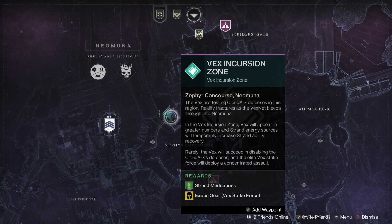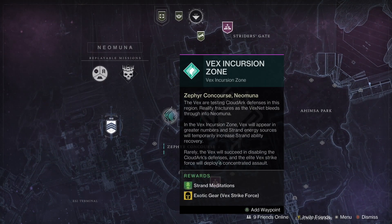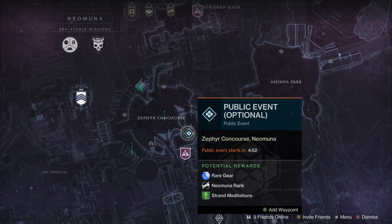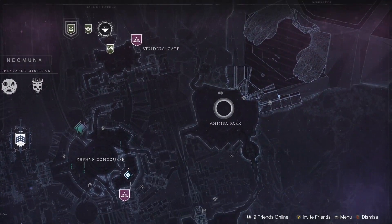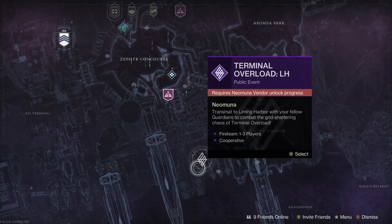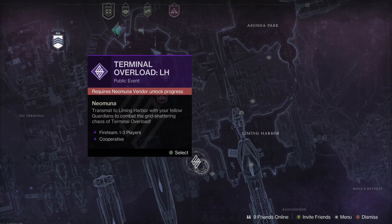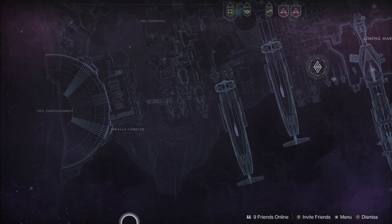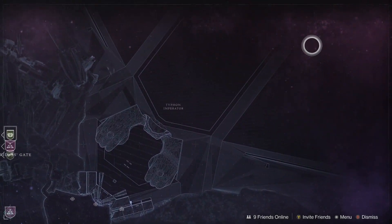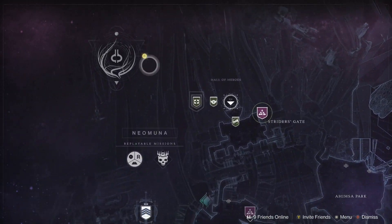There are rewards available including exotic gear and new Strand subclass-related items. There are also public events that anyone can freely explore, and another activity you have to unlock via the vendor. In general it's a very cool-looking area — certainly among the most unique settings in the game.